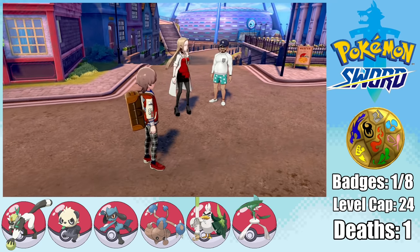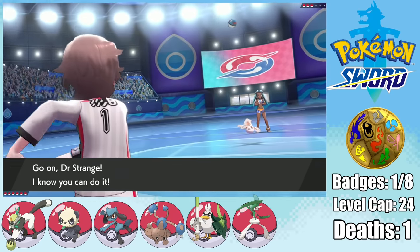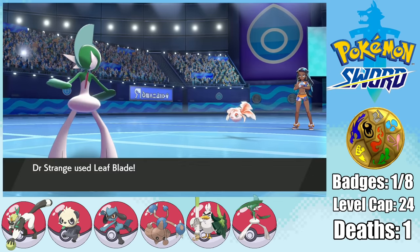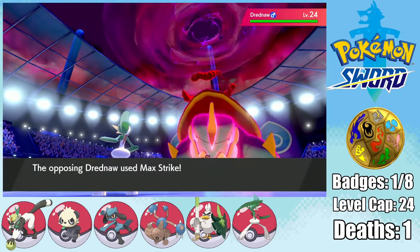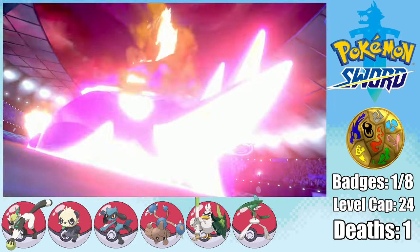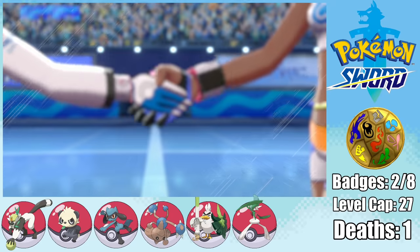We then move on to Hulbury, where we find the chairman who keeps forgetting to put on his pants. And speaking of people who don't really wear pants, we next have to go up against the gym leader Nessa. Since we have Gallade, this gym battle wasn't that difficult either. The first thing I did was set up a Swords Dance, then got hit by a Horn Attack from Goldeen, but after that it was goodbye via Leaf Blade. Then we got Drednaw, and this thing actually ends up outspeeding me, goes for a Max Strike which I survive on 6 HP. I can then just take it out with a quad effective Leaf Blade, but that was way too close a call. We could have lost Gallade, and I definitely don't want to do that. I guess you put up a little bit of a fight, Nessa, but give me that badge.